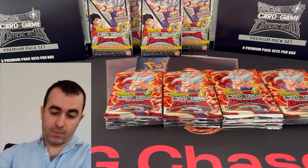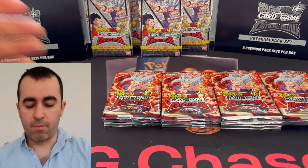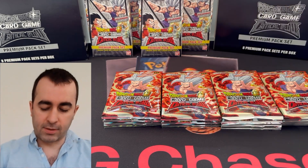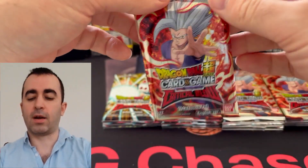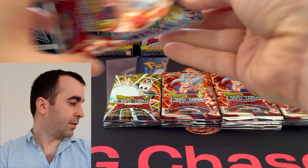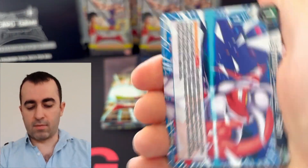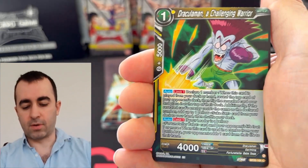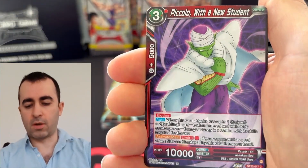Okay guys, here we go. We got our fifth brick. Haven't pulled a secret rare to date. There's only six bricks in the case, and I only have a half box for the last one in the case, so this is my last full one. Let's get into it. We need 11 cards — all the secret rares, all the god rare. This is meant to be research as well. I was hoping for at least two secret rares in the case. I have not gotten any, so if I don't get one today, we're definitely not getting two. Hopefully we even get one. So let's do it, guys. Also, we need like 13-14 of the holos. Doing quite well in holos.